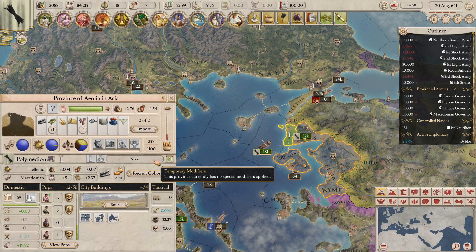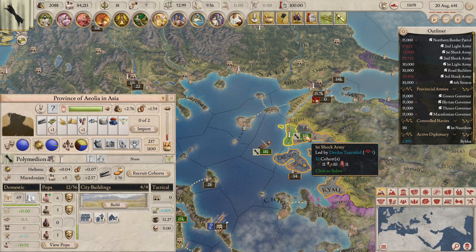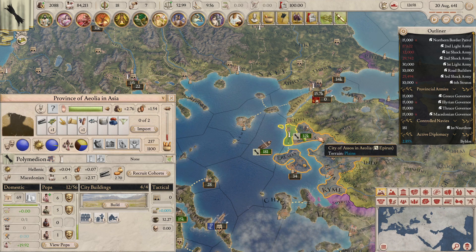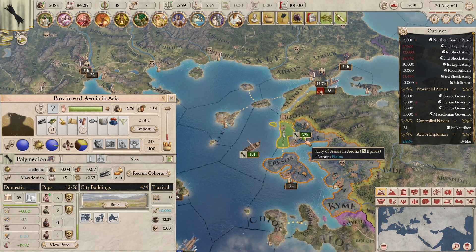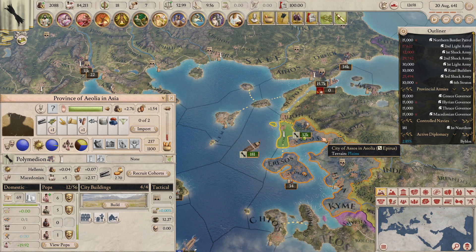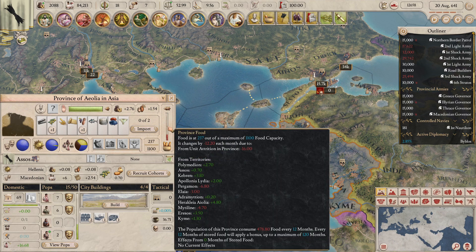It's also worth noting that standing armies in provinces can consume food, so be careful where you station heavily stacked armies. For example, my first shock army in Elyria consumes food — indicated by the apple icon next to the unit — changing the province food by minus 12.20 per month due to unit attrition, giving the province a net loss of minus 16 food per month.